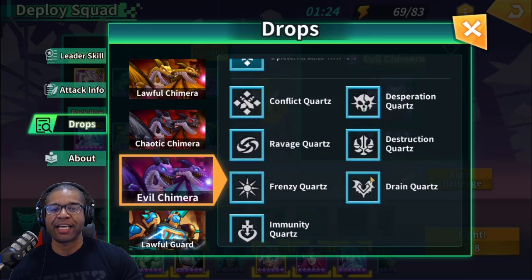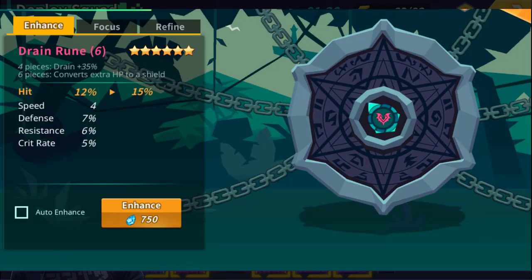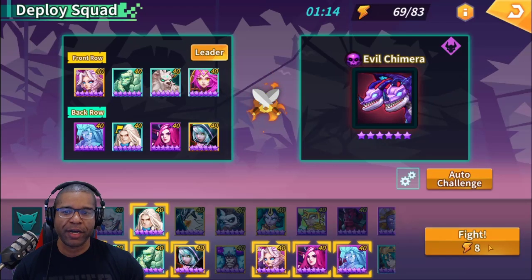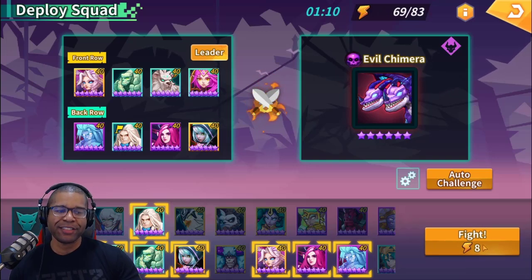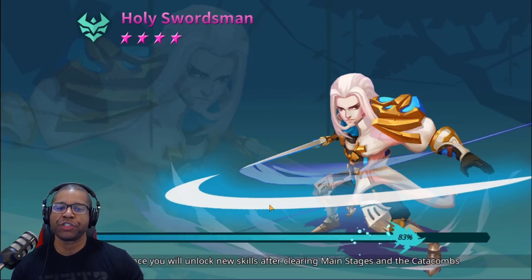In addition to that, we're also going to get some quartz — as you can see here — which are basically ways to enhance the runes you've already collected. I actually got a drain quartz from my wish — it's my first legendary drain rune — so I'll be able to use this drain quartz. Anyways, let's go ahead and get into the run, and while we're doing it I'll talk about the teams and units I'm using, and at the end we'll showcase the runes.